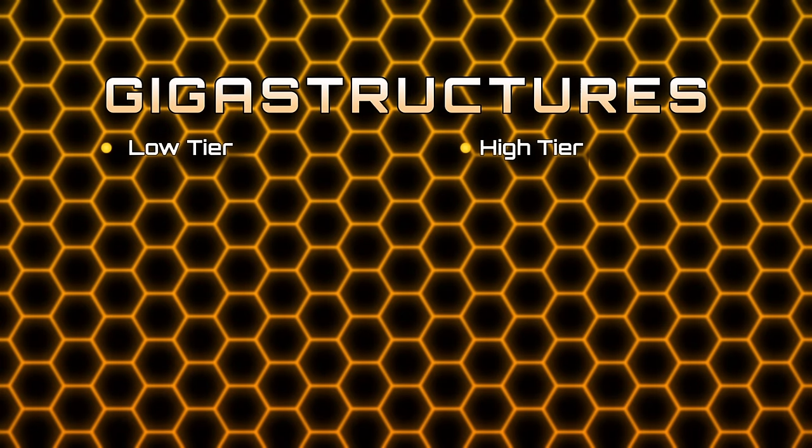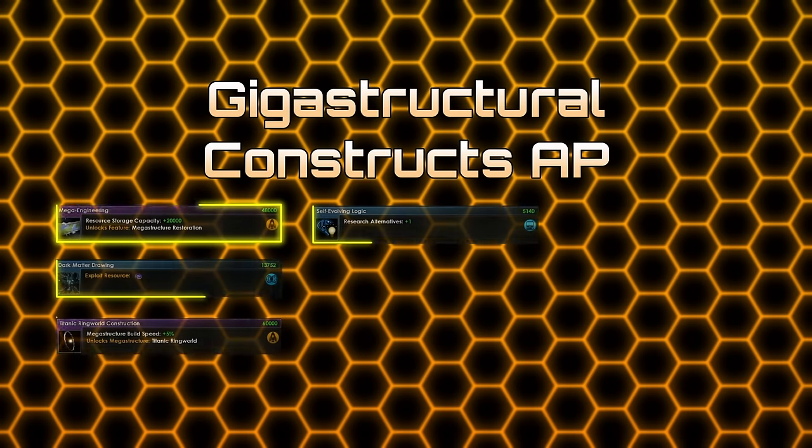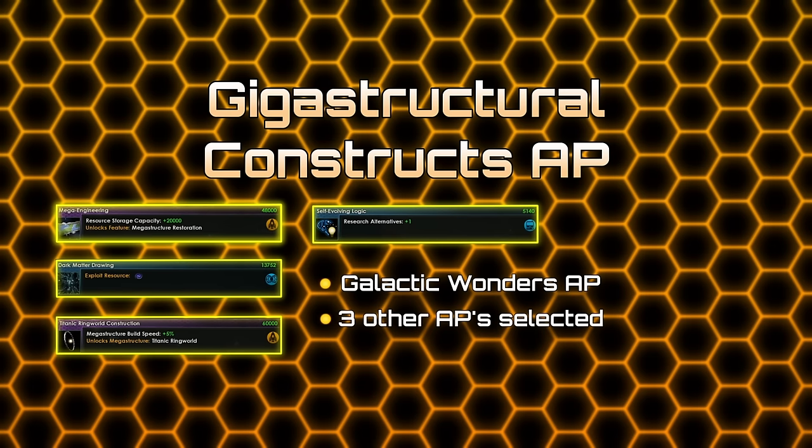They can be divided into lower and higher tiers. The high-tier gigas are locked behind their own Ascension Perks, while the low-tier gigas need the Gigastructural Constructs Ascension Perk, which requires Titanic Ringworlds, Dark Matter Drawing, Self-Evolving Logic, Mega Engineering, the Galactic Wonders Ascension Perk, and three other Ascension Perks. You also have to fully upgrade or repair a mega structure.